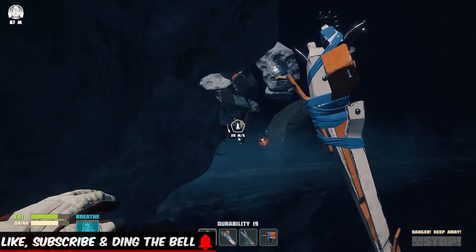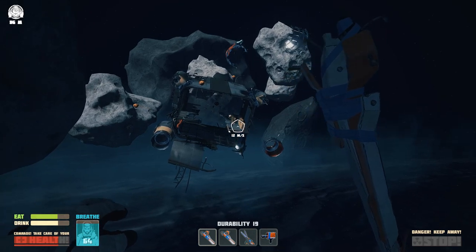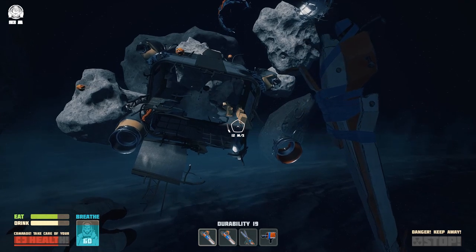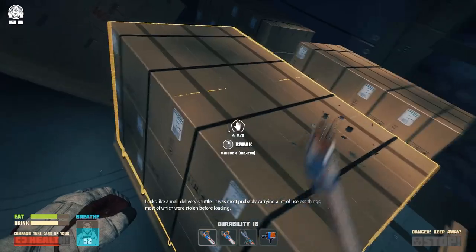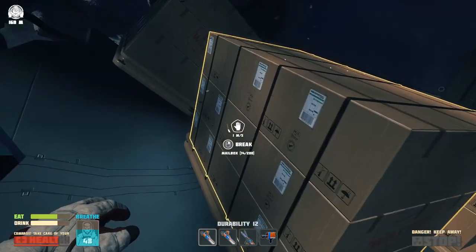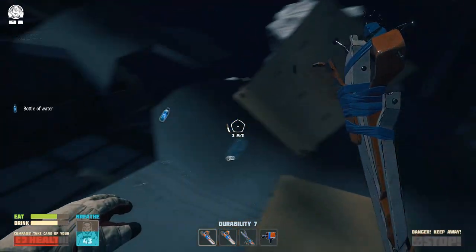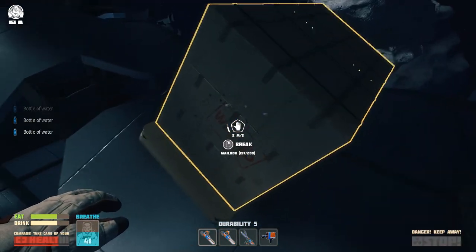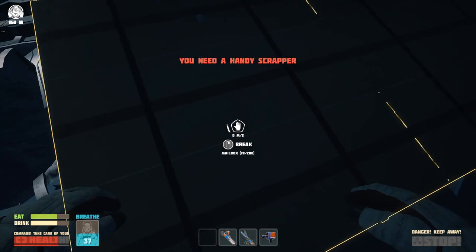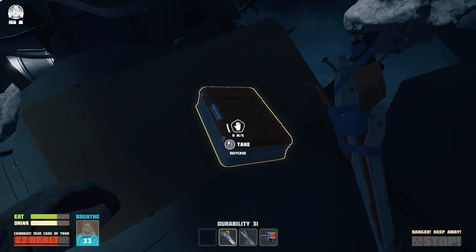Over here you'll see the mail depot kind of thing, and when we get there there are some crates. All you have to do is break these boxes down — inside one of them is a suitcase. I can't remember which box it is exactly, but just break them all down and you'll find it.